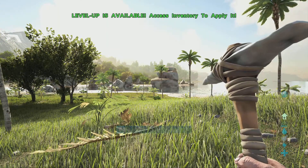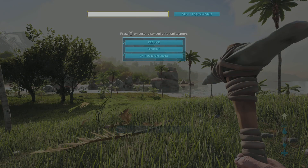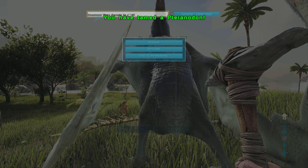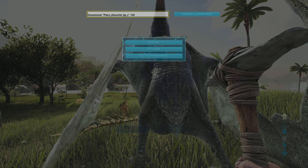I hope you guys don't mind if I spawn in a starter creature like a trike or something. I'm gonna summon a pteranodon. I know you guys may count this as cheating but I have to do what I have to do. And I'm gonna spawn a saddle for it — ascendant.